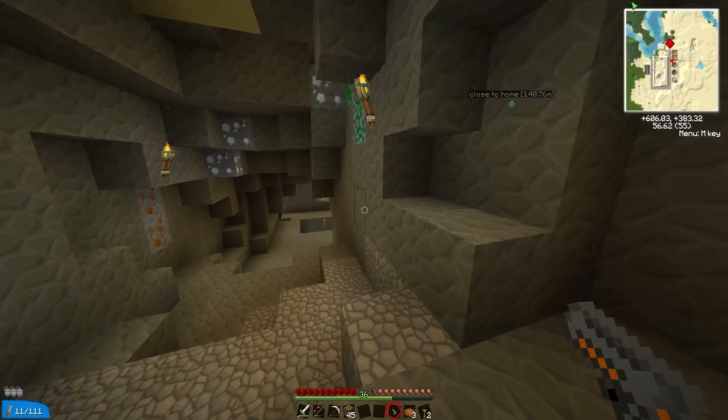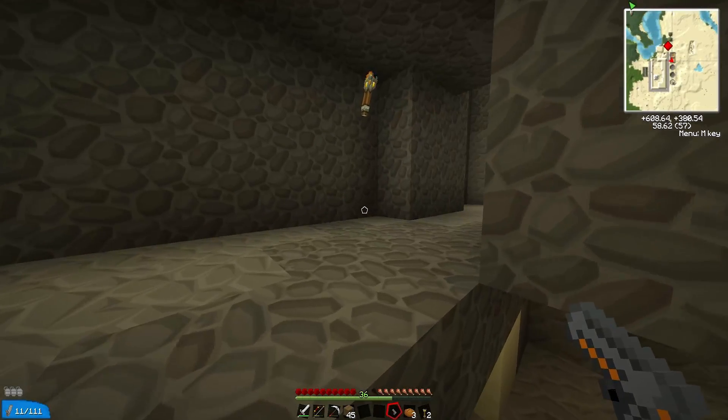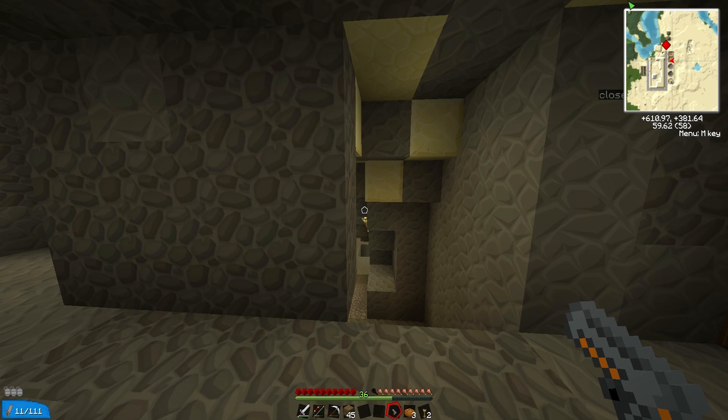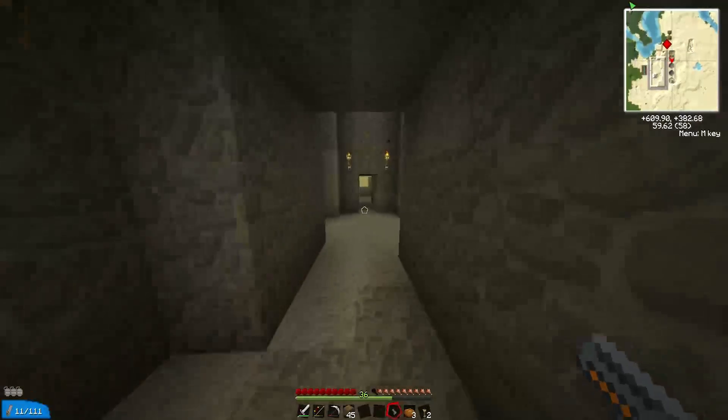I've got a little tunnel here. I'll tell you the plan — I'm going to have an underground network. Basically I want to be able to get to anywhere on the map easily, underground, without being noticed. It's nice and easy. So that's the overall plan.